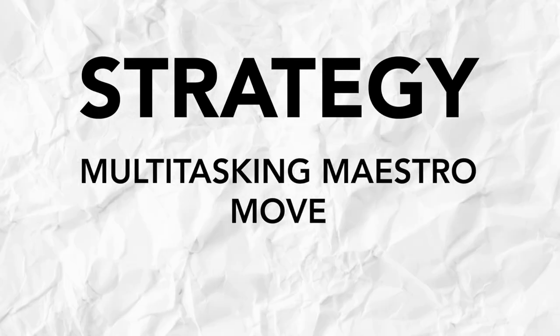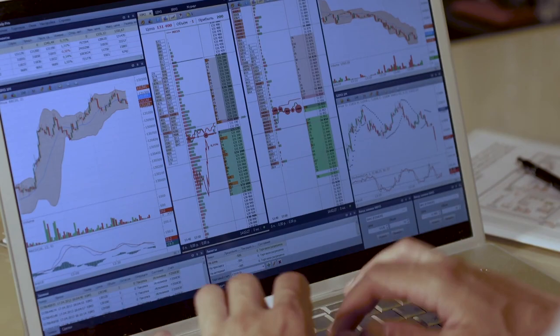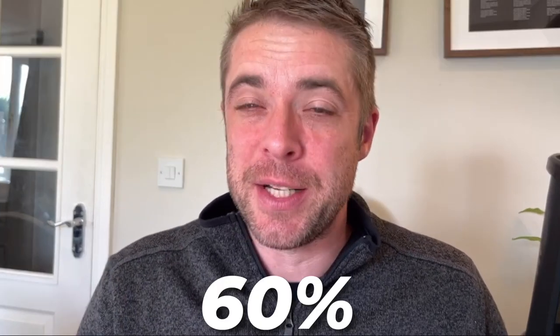I've got a strategy — let's call it the multitasking maestro move. I manage multiple accounts. I win 60% of the trades I take with a one-to-one risk-to-reward ratio. Not even a two-to-one or three-to-one. A one-to-one and I win 60%. Money.